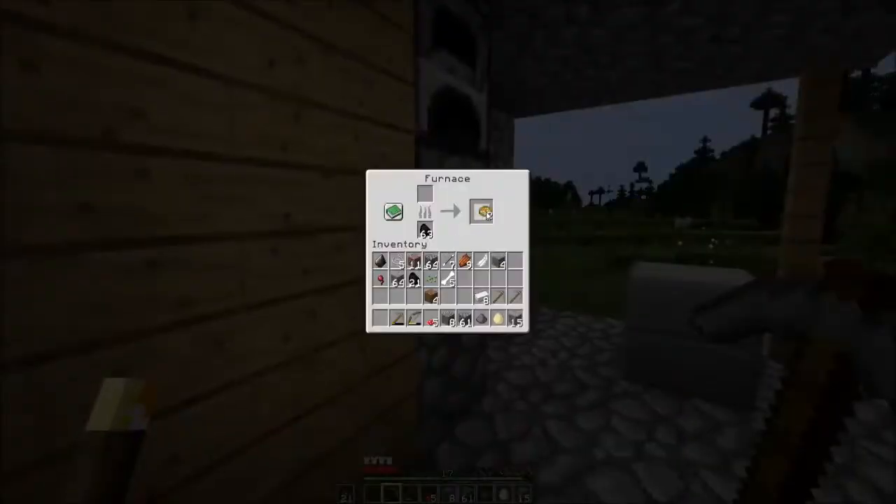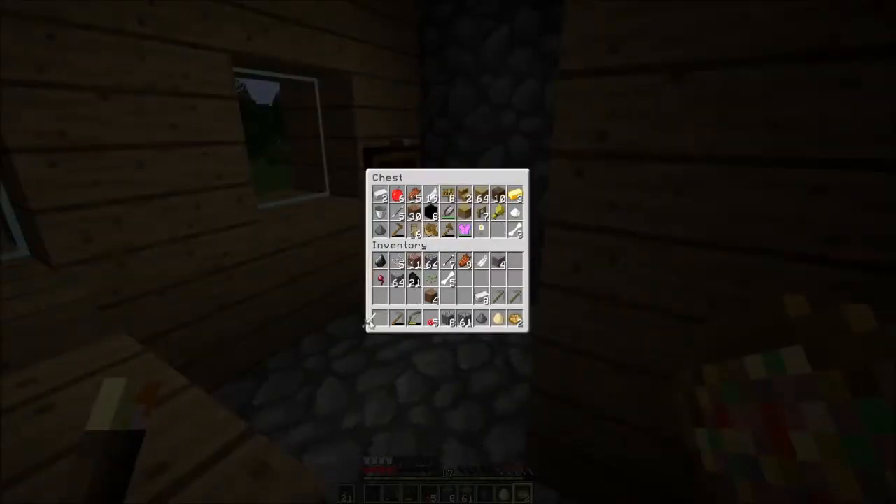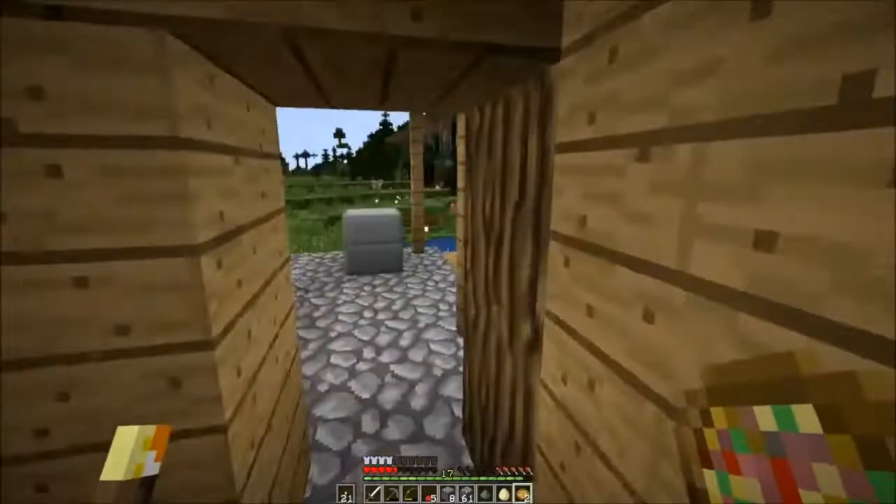I can go use my feathers, flint, and sticks to make some arrows and be a little more protected. And I think I'll cook some food. Thank you, past me. Let's cook up that iron as well and get the backup sword. Get some arrows. Oh, I could have defended myself that whole time. The more you know.